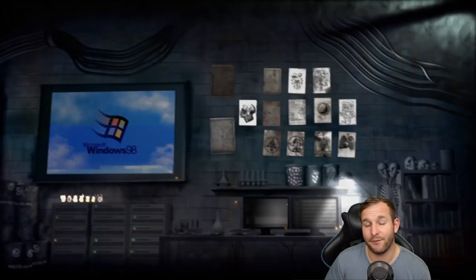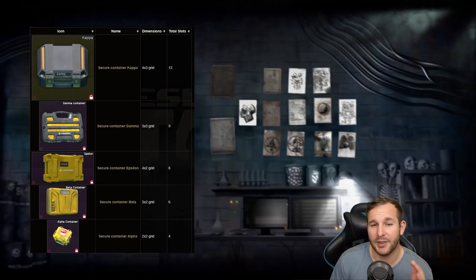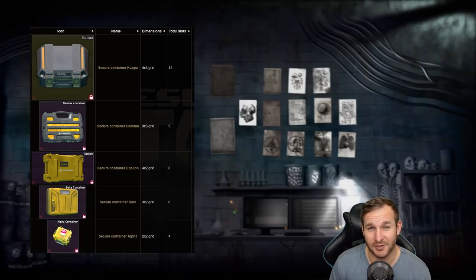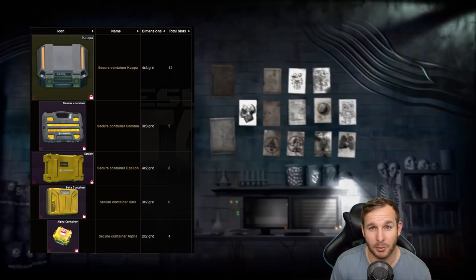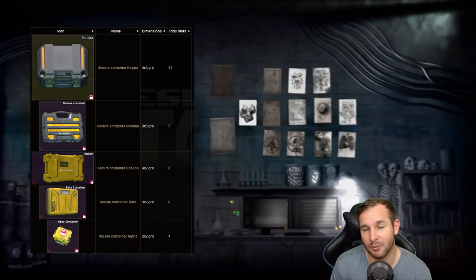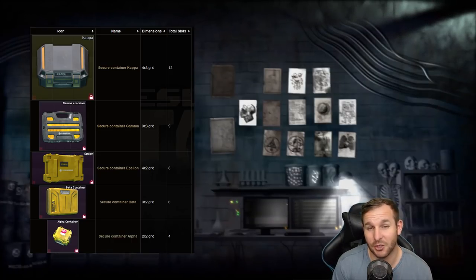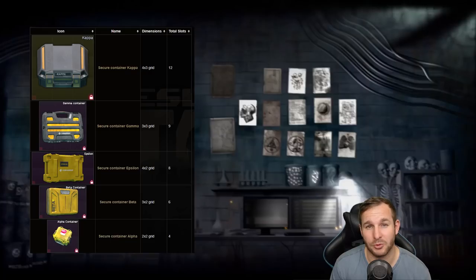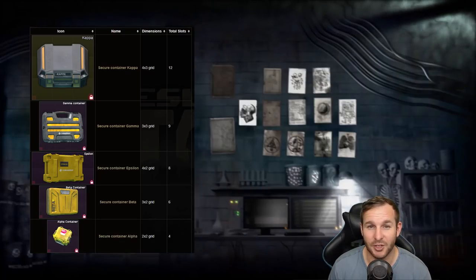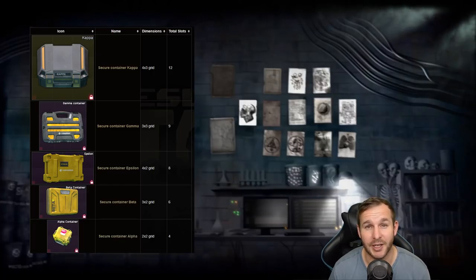There are currently five containers in the game: the Alpha, the Beta, the Gamma, the Epsilon, and the Kappa. The Kappa container can only be obtained from a dev that gives it to you. Any myth of it being from completing all your tasks or other methods is incorrect. In the future it might be available via a quest, but as of posting this video around the 4th of February 2019, the Kappa can only be obtained via a dev.